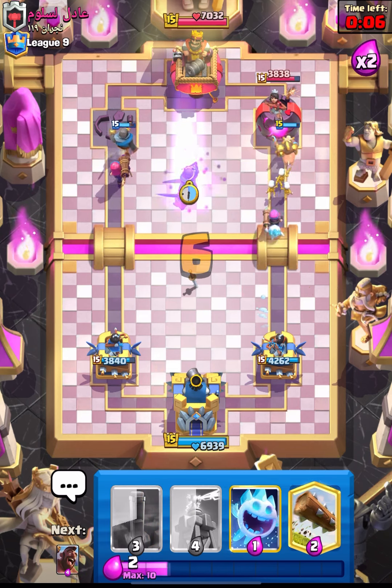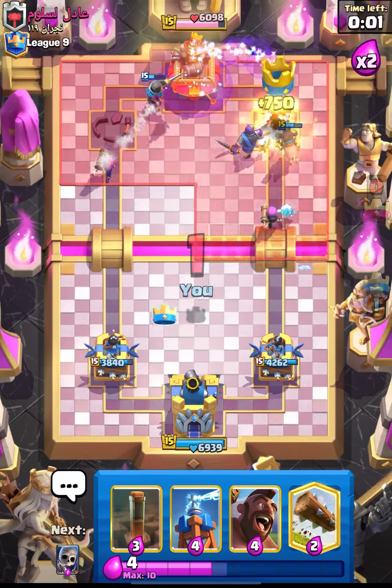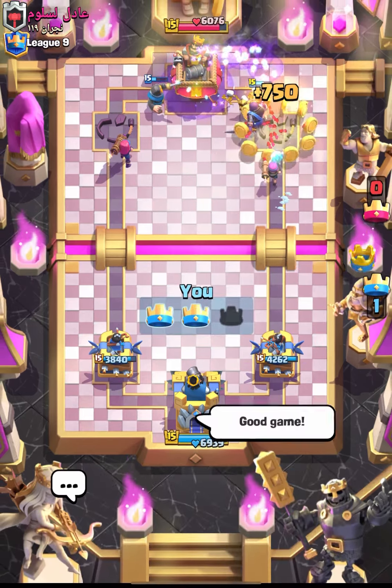Our hog should be able to take out that tower since we're now in coin rush, so we can get some gold. GGs - let's move on to the next one.